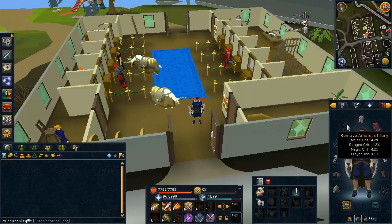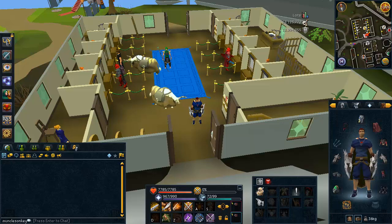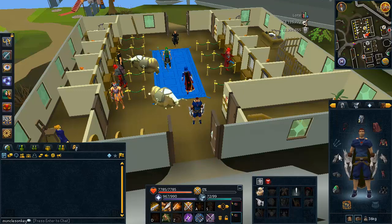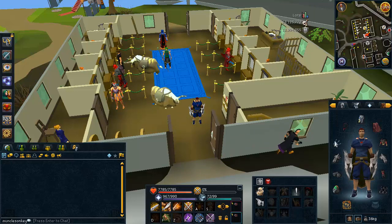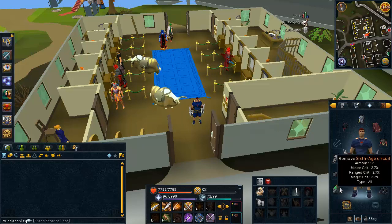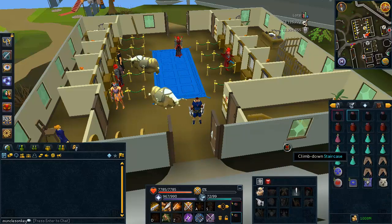I'll explain why the defense is so good on the Mighty Slayer Helmet in a future video. I have the Amulet of Fury — you could swap that out for a glory. I have Chaotic Claws, which are the best melee chaotic weapons. Otherwise, bring a Chaotic Maul or dual Chaotic Rapiers or something like that. Drygores obviously have priority. I'm wearing Virtus Gloves for a Nex item — if you don't have a Nex item, wear Bandos Gloves. If you do have a Nex item, I'd recommend Boots or Gloves since they're the cheapest. Do not wear Pernix here — it's a bad idea. I have a 6-H Circuit for my ring; you can swap that for a Ring of Wealth. And Avernic Fire Boots — you can swap those for Bandos Boots or even Ganodermic Boots.